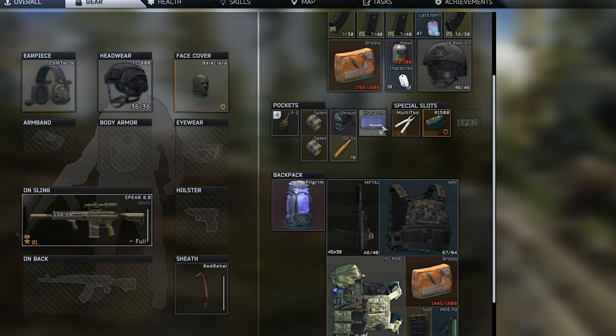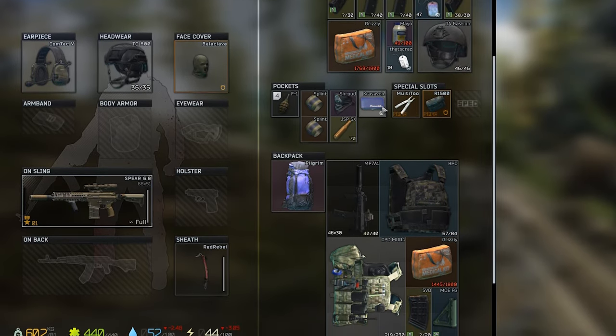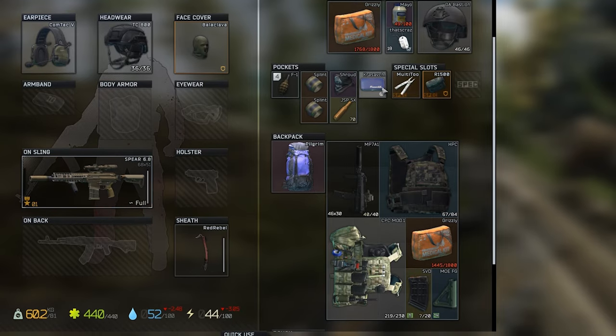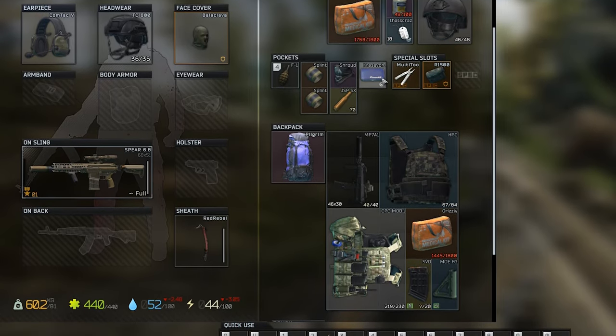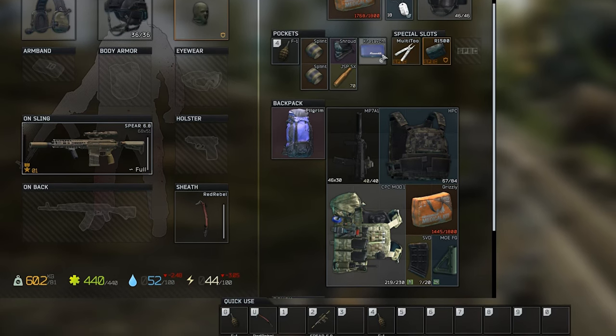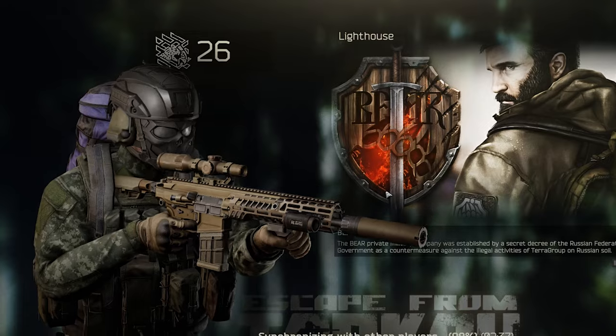Look how juicy this animal is — he's like the old chads, the guy who actually knows how to fill a backpack and extract. Look at all these tags. We made justice today for all those fallen PMCs killed by this bloodthirsty animal. It's time to secure the loot. Wait — if you activate the transit prompt, you cannot extract, so you gotta take the loot.